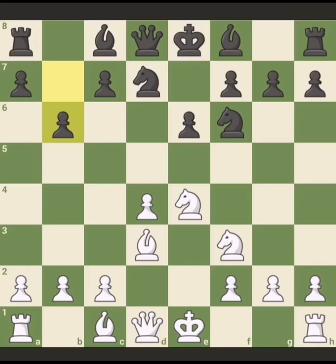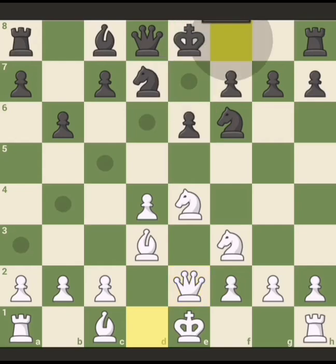White can just respond queen e2. This queen e2 is a waiting move where white can also castle on the queen side or king side. Black's response has two ways: bishop e7 or bishop b7. Bishop b7 is a stronger move.